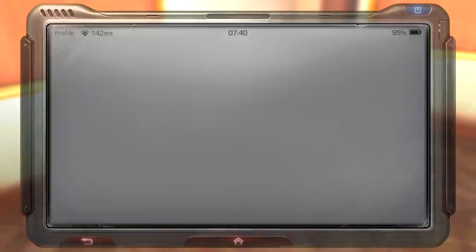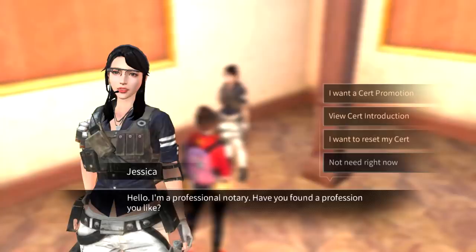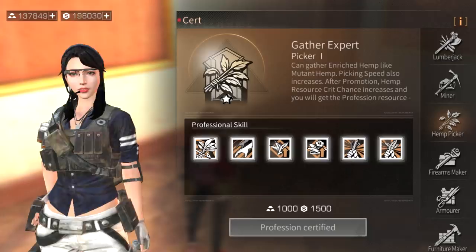My profession is miner, which is a simple gathering profession used for mining rock. To get a profession, you talk to Jessica either in your camp or in 101 - view the cert introduction and you can see all the certs in the game. Lumberjack, miner, and hemp picker are three gathering professions.